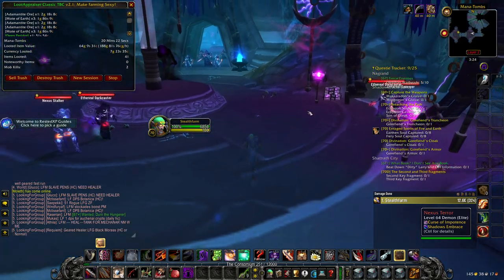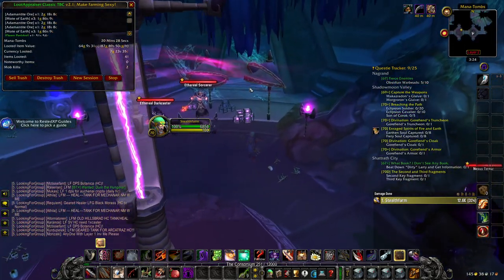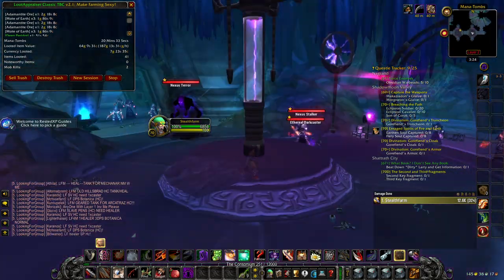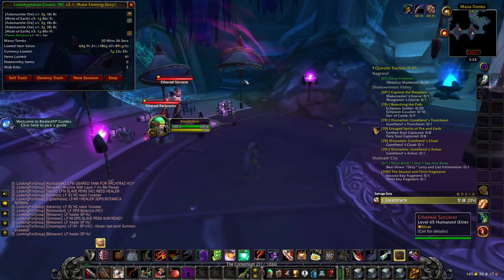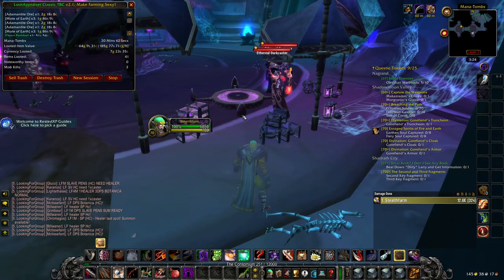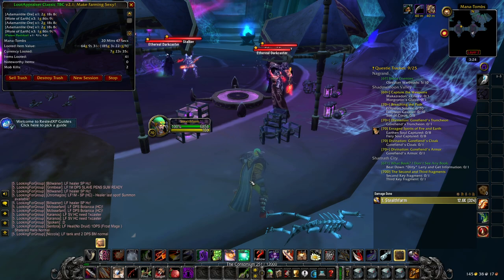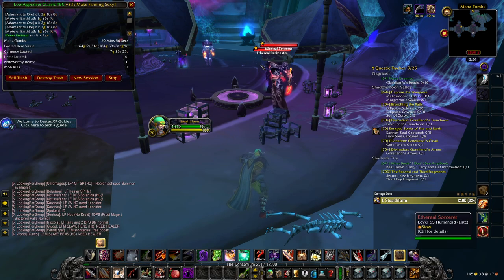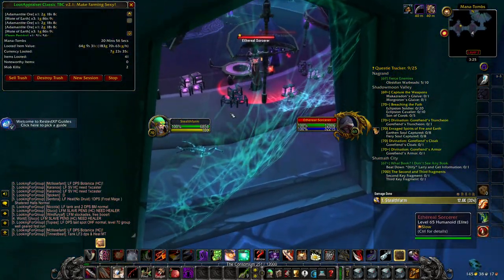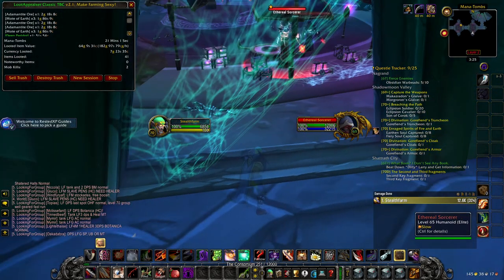These next 2 rooms are when you will most likely get all of your mining veins, because they can spawn on every single side of this room — all the way up there in the back, which is a free mining vein, and over here as well you can spawn one. When it comes to the chest that you can open regardless of your spec, it's going to spawn right here. There are only 2 mobs guarding it, so just zap the Darkcaster, pop all your cooldowns on the Sorcerer, sit down, eat, get full health, then kill the Darkcaster and open the chest. Super simple.